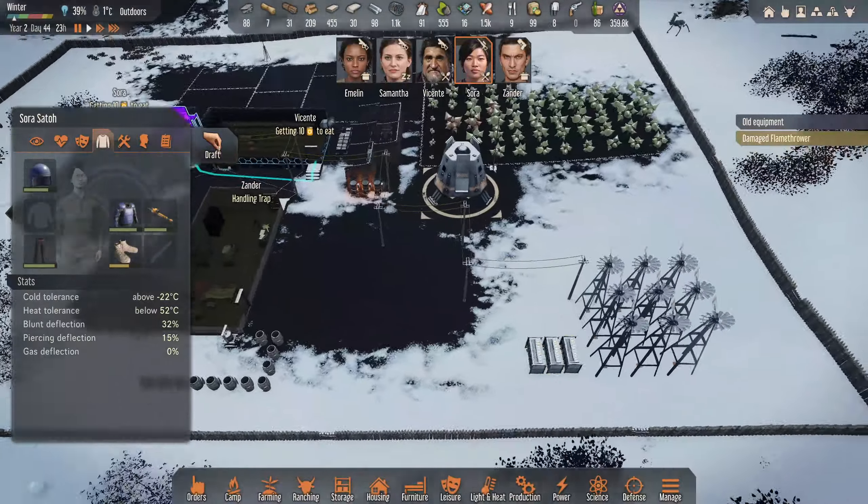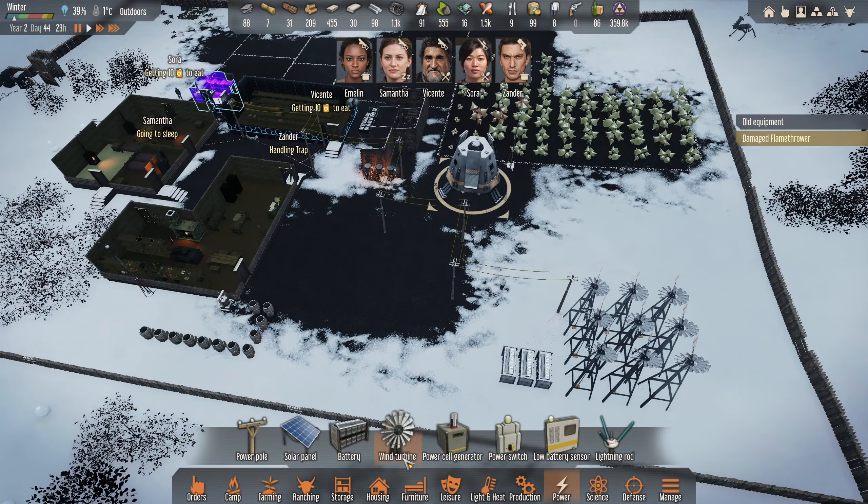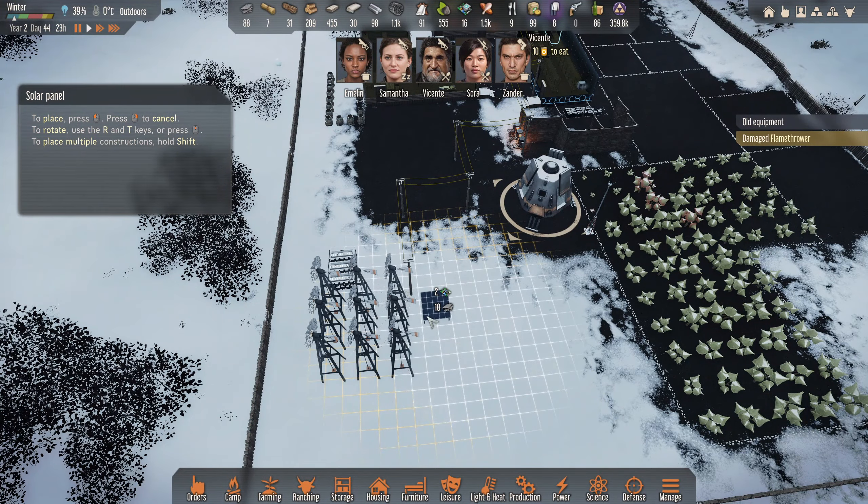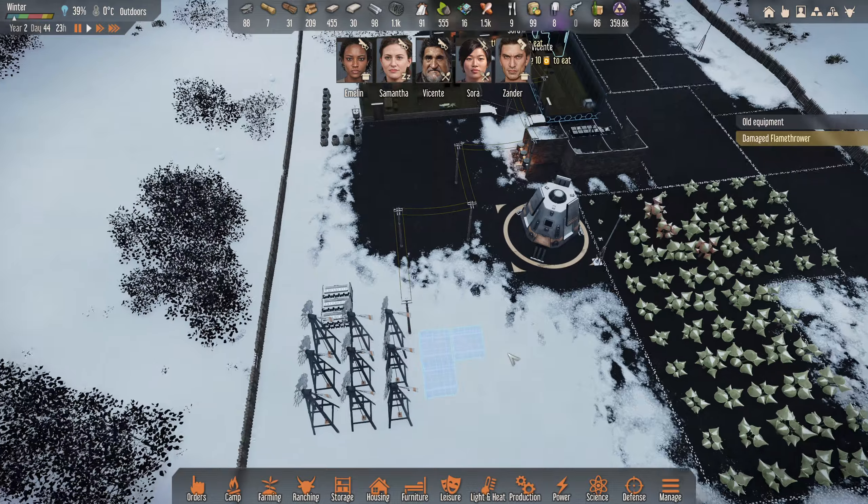Oh, scavenged six. Yes! I might get a little solar power farm going now, then. Now we can. I'll probably go with... Let's go this way. One, two, three for now. I think that's okay.